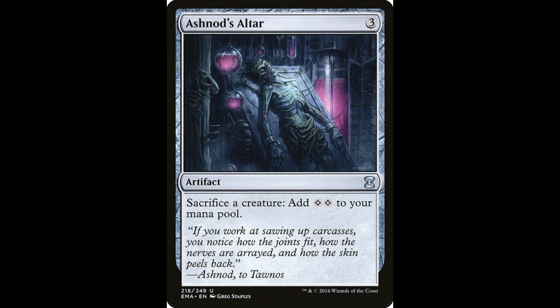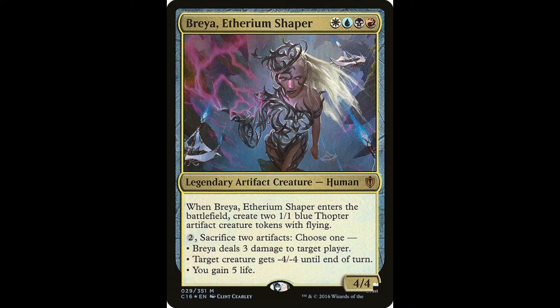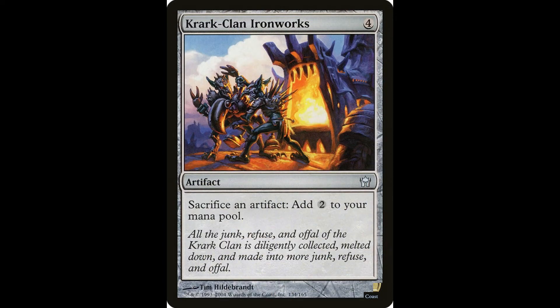I always ran the combo with Ashnod's Altar. I just found Krark-Clan Ironworks, put it on the battlefield, and was using it to sacrifice stuff for mana — and completely spaced that the combo was live. Even the guy playing the Edric deck asked, 'Did you just go infinite?' and I looked at him and said, 'No, no, I'm not there yet.' It was literally like five turns before it just dawned on me.